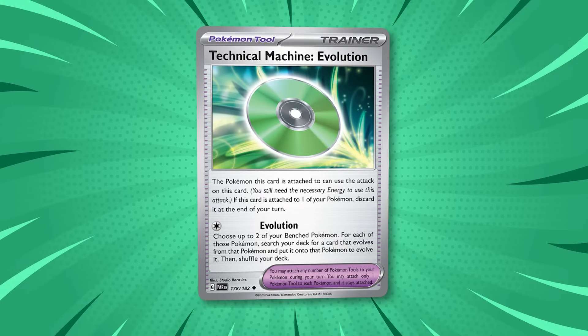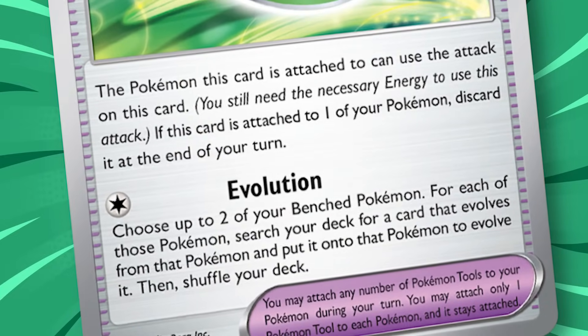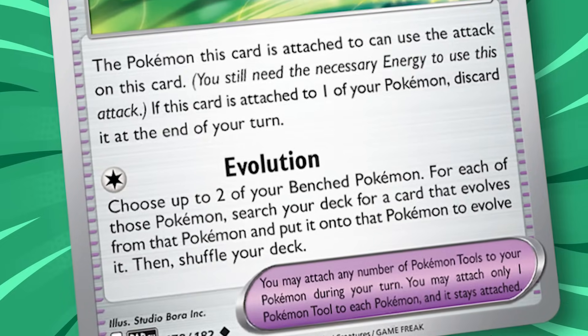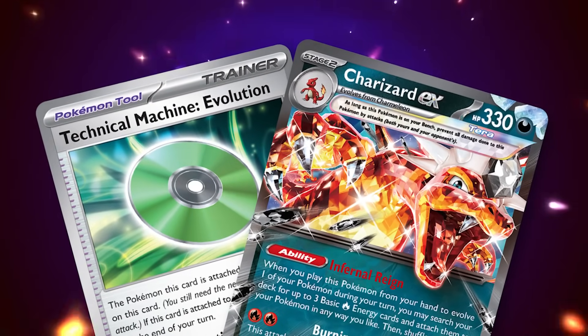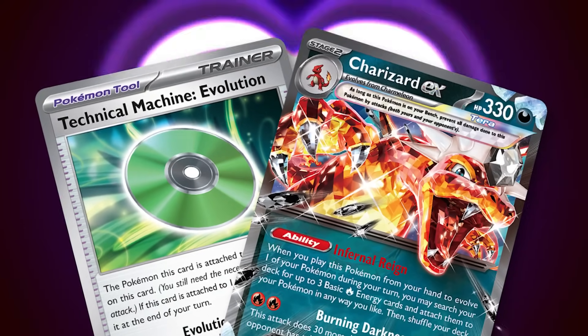Technical Machine Evolution is a Pokemon tool card that gives the attached Pokemon an attack called Evolution. This is the most efficient way in standard format to quickly evolve multiple Pokemon as early as turn 1 going second. We've only seen it used successfully in Charizard EX decks at major events so far, but it will be in standard format for years to come and will surely find application in other decks.